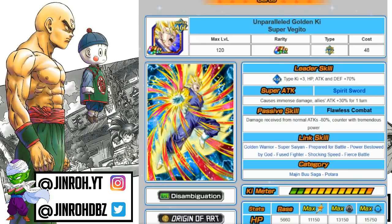We're going to start off with the Super Agility Super Vegito unit. Still to this day, a very solid unit. The ability to counter is probably one of the biggest benefits of having this guy. Agility type plus 3 ki, HP, attack, and defense 70%. These are all 70% leads and also 100% leads depending on the unit.